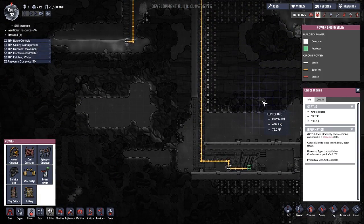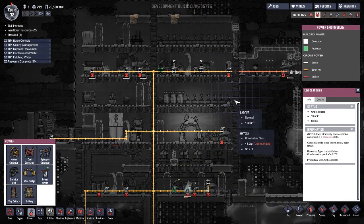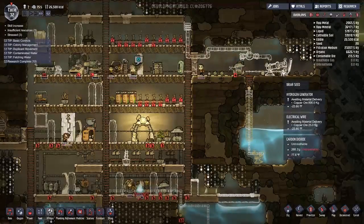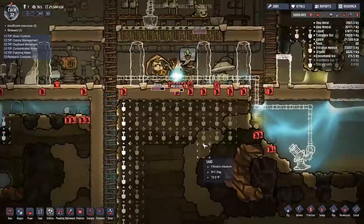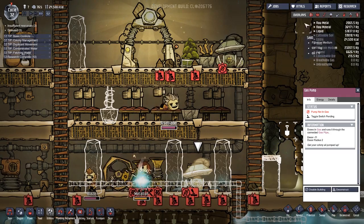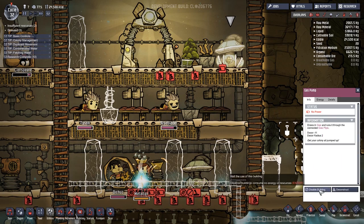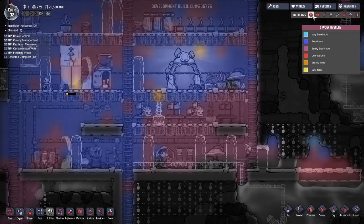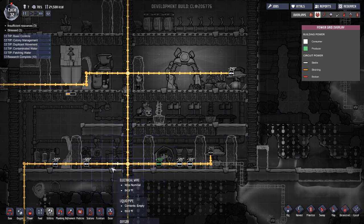Let's take a look at the power grid overlay. I pretty much need two people biking at all times just to make this work. We want this one on, we want this one off because these are kind of useless anyway. How much power is this using? A hundred and — oh god.